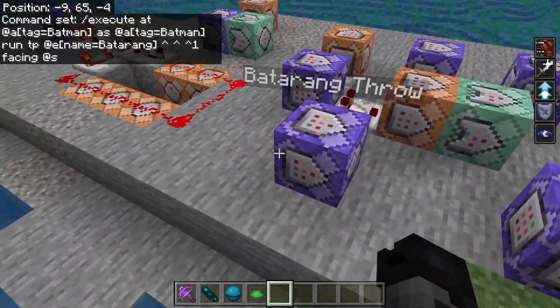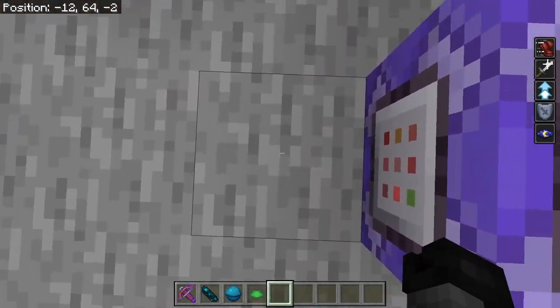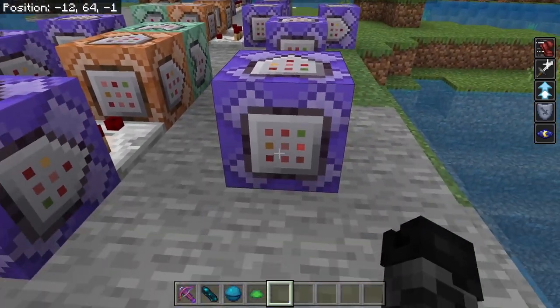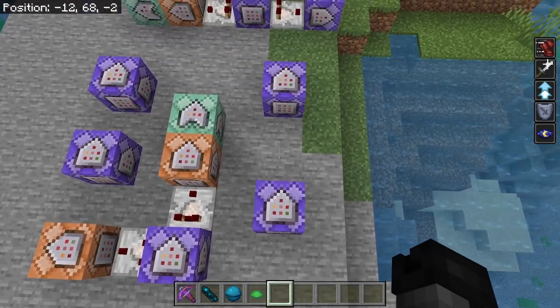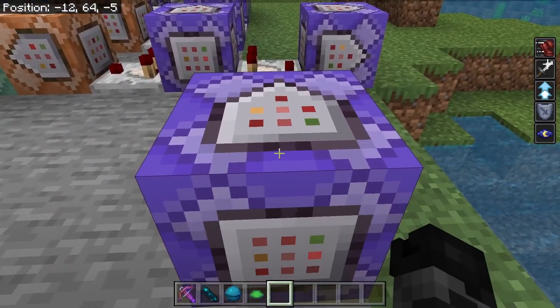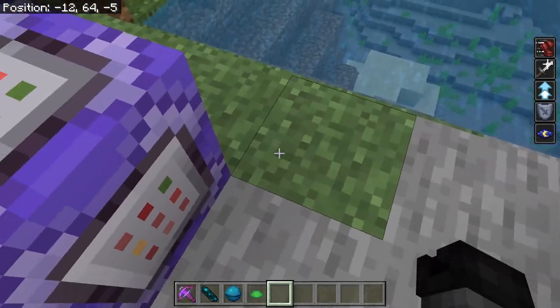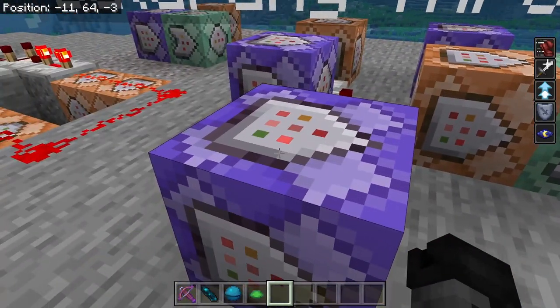This is going to work because we're going to spawn in redstone blocks on specific positions. Before we move on, go ahead and grab your coordinates for the block touching the batarang throw command block, write that down, and do the same for the block touching the batarang return. Make sure there are no other command blocks touching those spots — just the throw and return command blocks should be touched.